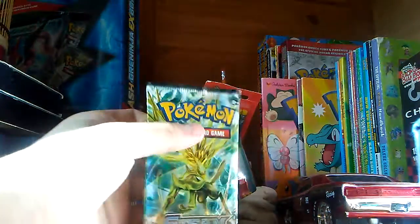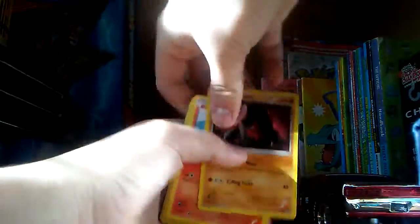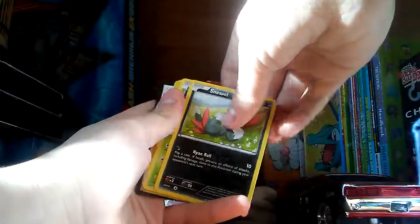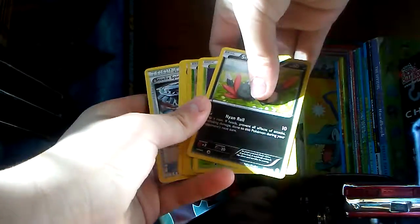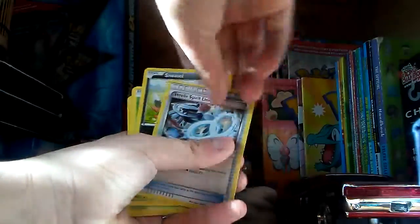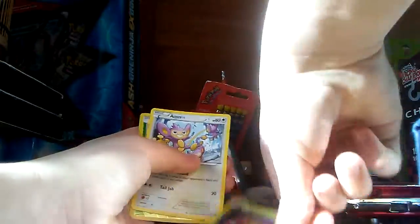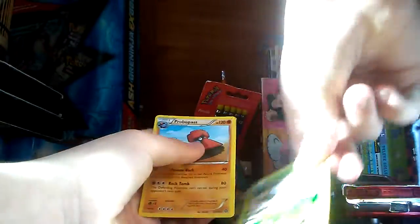So the next pack is Steam Siege — I think the first one was Steam Siege again too. Let's hope for a Mega or an EX. We've got Nosepass again, Litleo... I think we might be getting the same cards over and over again. Alright, so: Zygarde, Sheldon, Steel Axe, Sneasel, Yamask, Aipom, Foongus, and Probopass.